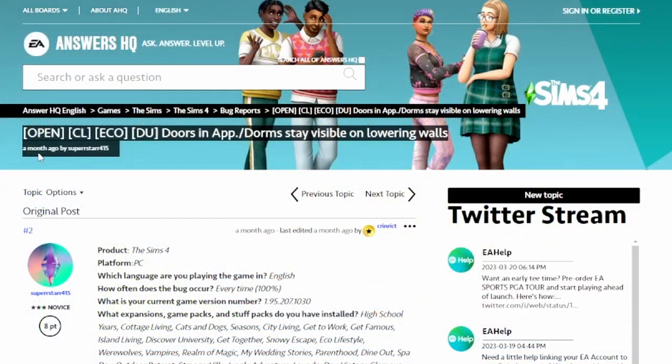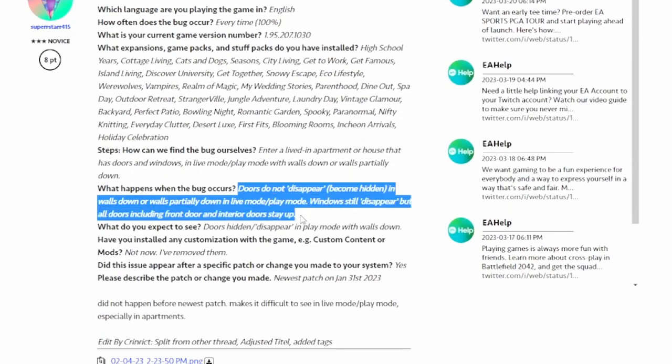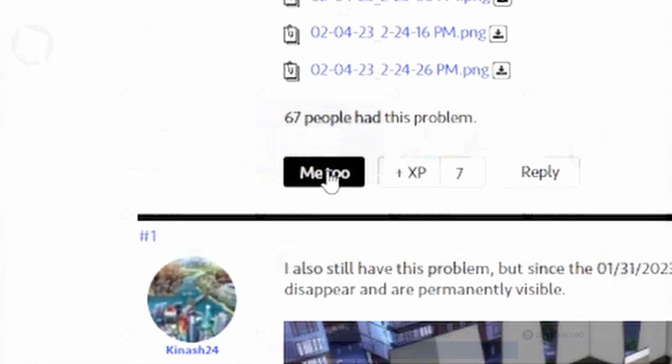I know there's the issue with doors no longer going down with the walls during gameplay right now, but my rebuild is already underway so just leave your 'me too's on the bug report.